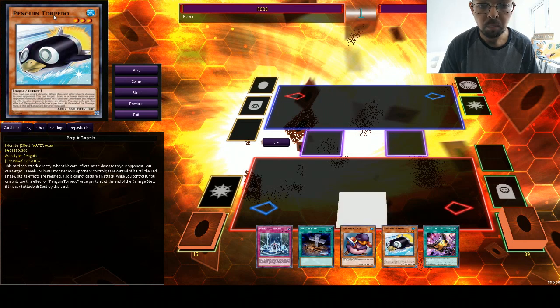Of course your opponent then takes 500 damage from the effect of your Torrential Reborn, and they take a further 550 points of damage because your Penguin Torpedo can attack again — as it's just been resummoned, it's treated as a brand new monster.